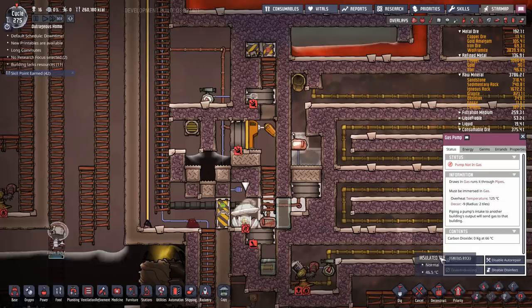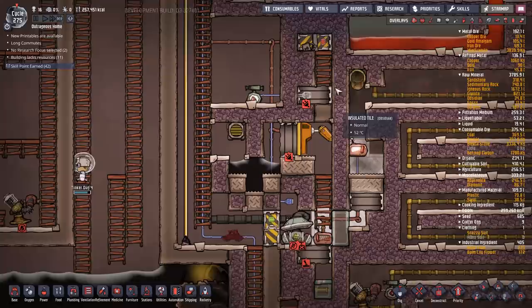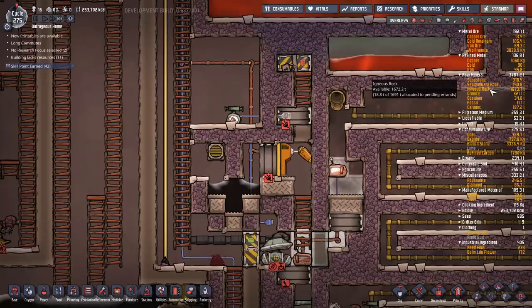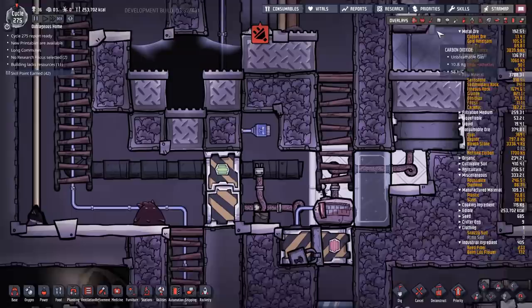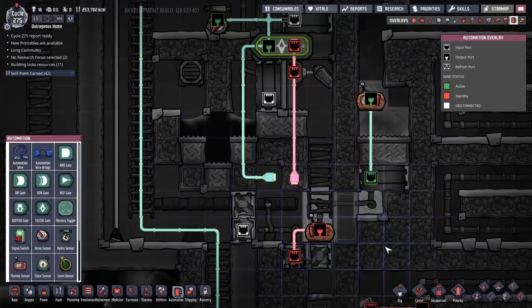Now we can go about deconstructing and getting set up for the next stage. I'm not going to actually harvest the igneous rock that comes out of this magma — there are ways you could do it, you could set up auto sweepers with some droplets of oil to cool them, but I'm just not bothered. I have 1600 tons of igneous rock. I think I worked it out — even off a major volcano you could feed about two hatches off the magma you're getting, so it's not really worth the effort. I'm just going to let the stuff accumulate down here.